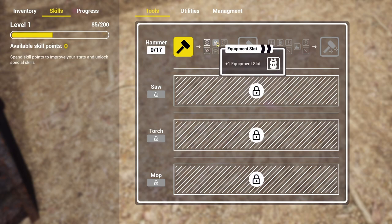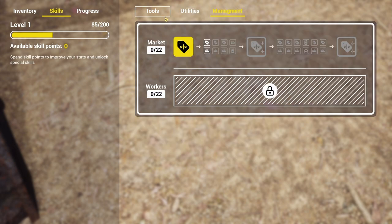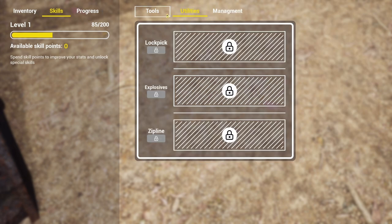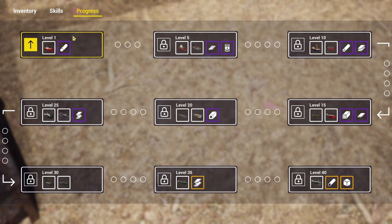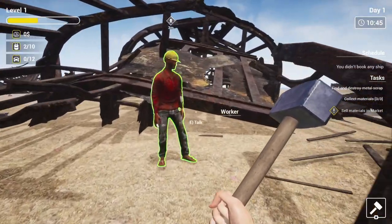When you get skill points, you're going to level up your hammer, and you're also going to get lock pick. As you get more progress and level up, you'll be able to make different things and take on different jobs — bigger and better jobs. Some of these ships are huge, and some of the things you can get from them are pretty cool too. There are little treasure boxes in there that you can go ahead and get.